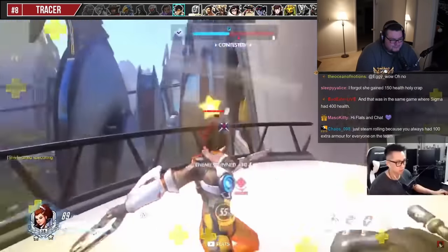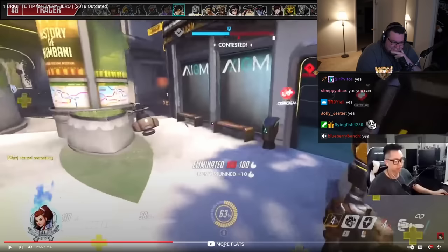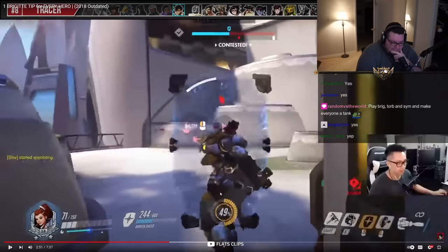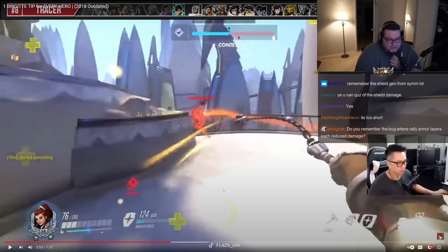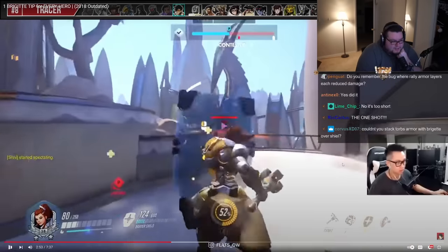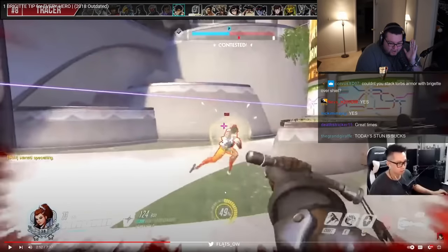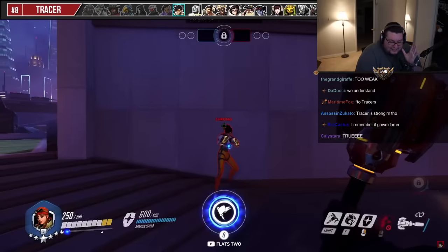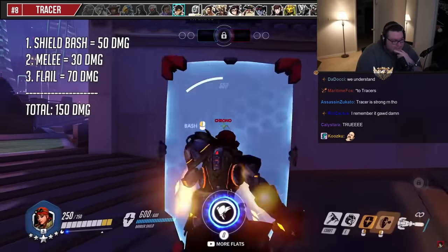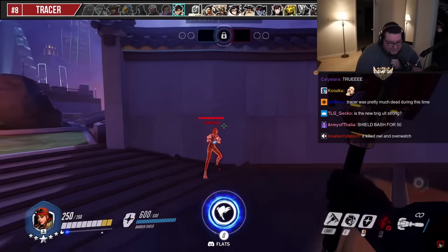The absolute best tip against Tracer is the 150 damage one-shot combo. This is done by using shield bash for 50 damage, melee for 30, and then 70 for the flail. This has to be executed quickly before the stun wears off from the shield bash. It was very easy — this is what everyone was freaking out about seeing Brig. It didn't matter if it was Dante on Tracer, you were getting clapped. Really wasn't that hard to do — recall to survive was the only escape.